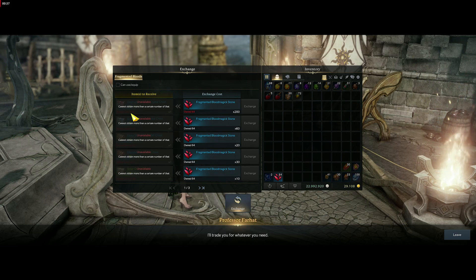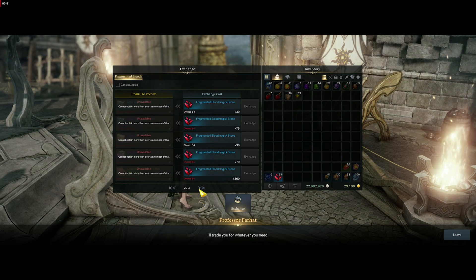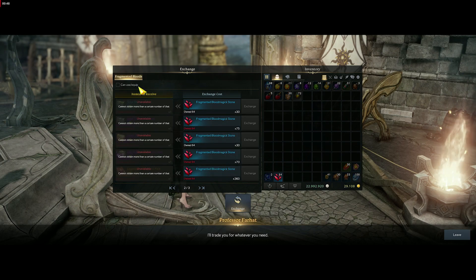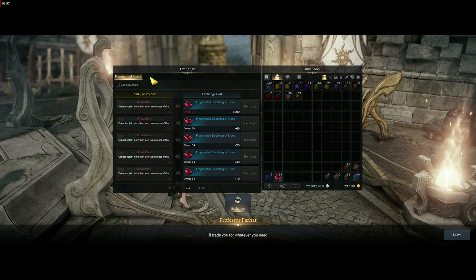That means when you buy it, that's it for your roster. The only thing I do see here that you could still buy each week after you've bought everything out is the XP and the soul leaf, because those don't say roster limit. But the rest — the report, the legendary packs, silver, and all the honing materials — that is a one-time thing.